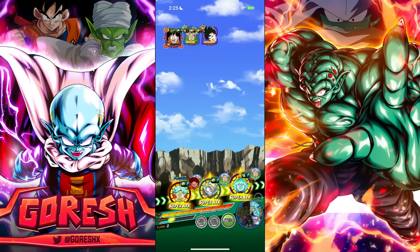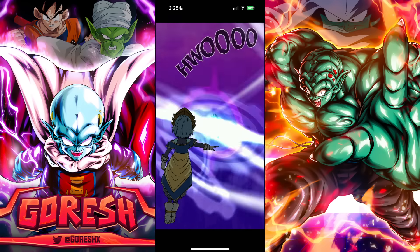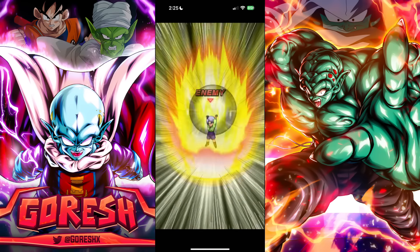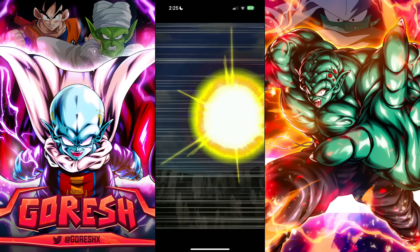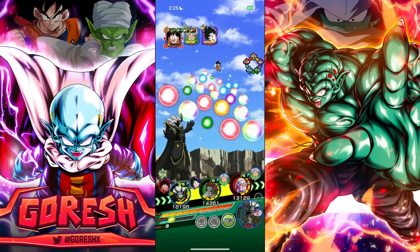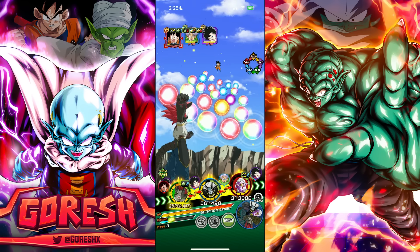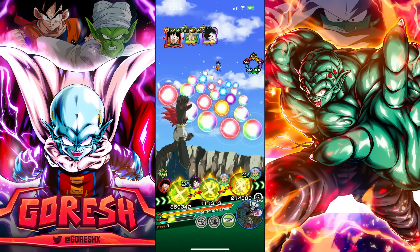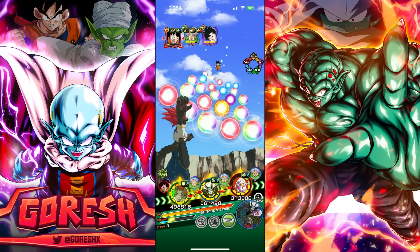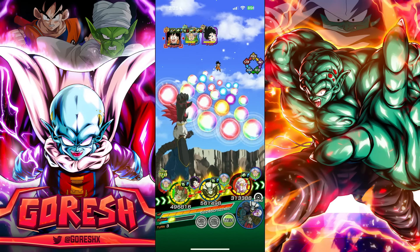Fu dodges both attacks. Goten is essentially out since he's stunned. EOS, please dodge. She did dodge. We have the rotation we wanted — everything except Fierce Battles up. This guy is doing a great job. Goten is attacking a lot right away, so we're not going to get Demigra built up this way.